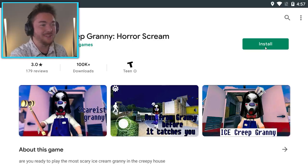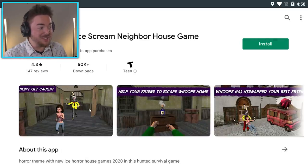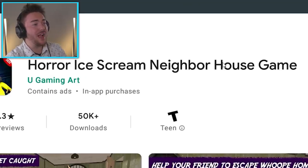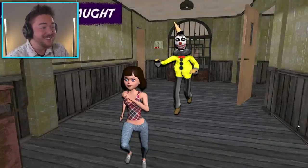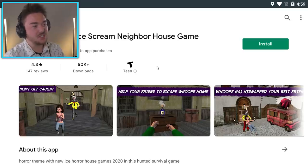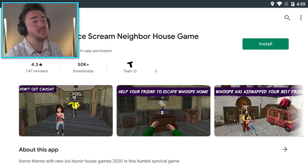We're gonna download a bunch. Let's try a bunch. Wait, what's this one? I think I found another one. This one looks bad. It's called Horror Ice Cream Neighbor House Game. If that's not the most generic name I've ever heard — and what are these images? She doesn't even look like she's scared. She looks like she's like, yeah, this is an average day for me. Tuesdays. This is the worst game I've seen so far. It possibly cannot be fun. Let's download it.